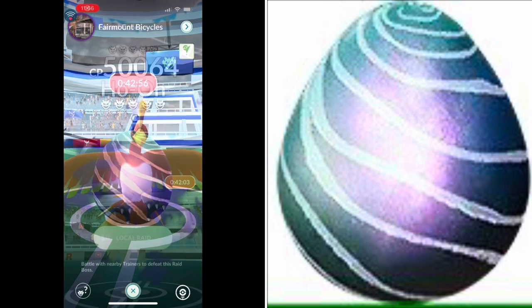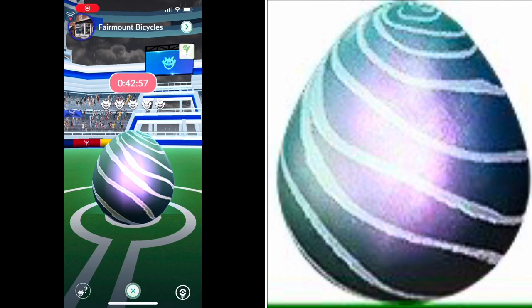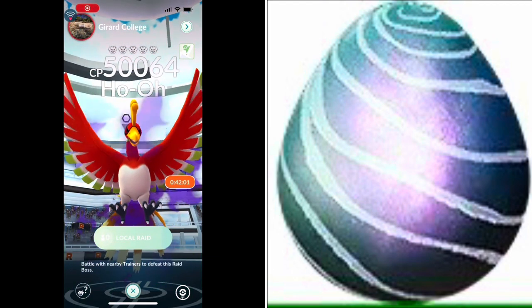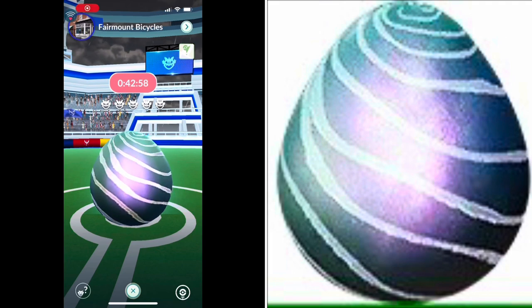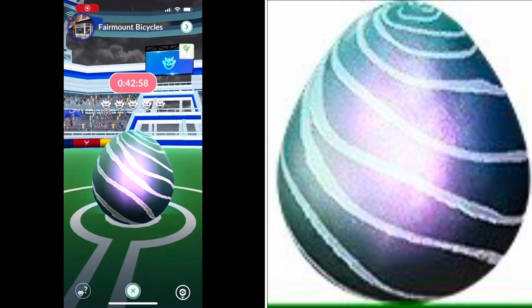When you are dealing with the easy and medium difficulties, you will encounter a Rocket Grunt by the gym. For Legendary Raids, you'll encounter one of the three Go Rocket Leaders: Arlo, Cliff, or Sierra.